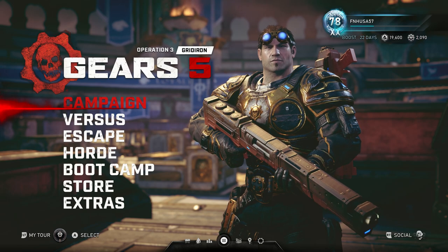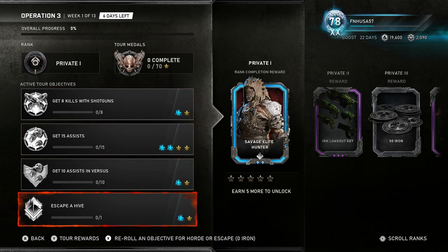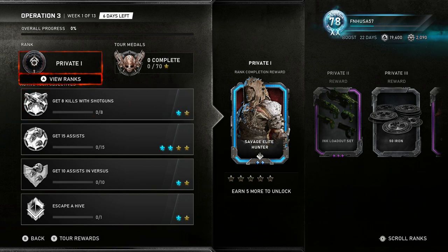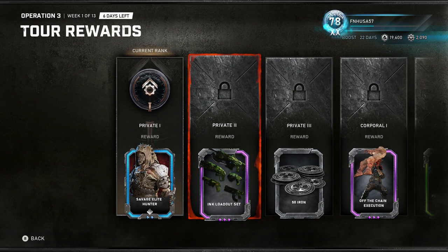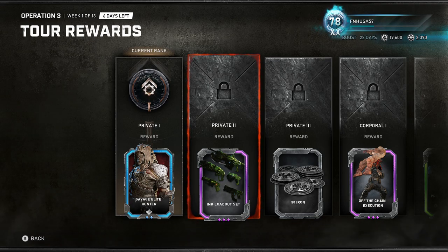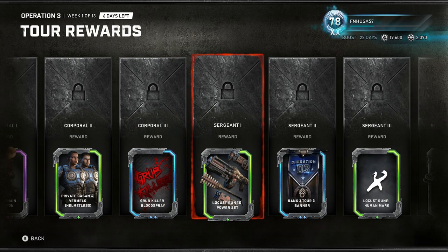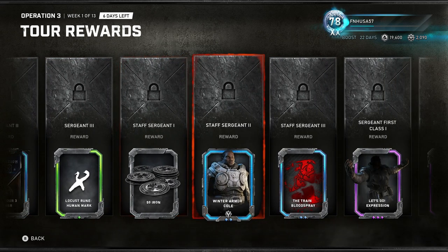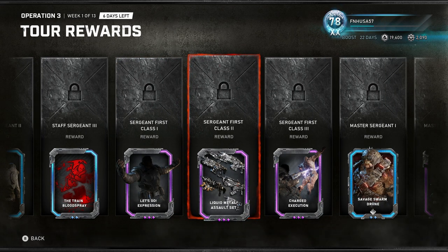We have new maps, new characters, new stuff in the store, a new tour of duty with now four active tour objectives, and new medals. The rank gets reset. If you want to look at the tour rewards, you can. We have the ink loadout set, same as before with the iron, a couple character skins, the locust runes, power weapon set, another mark, more banners — though I'm still missing banners from Operation 1 and Operation 2 even though I reached general in both of those.